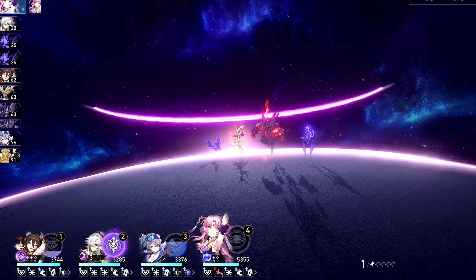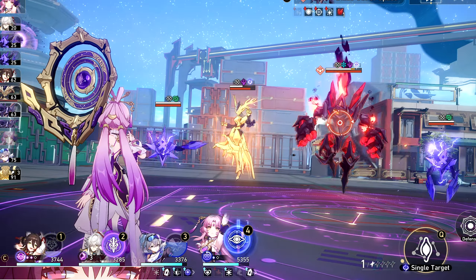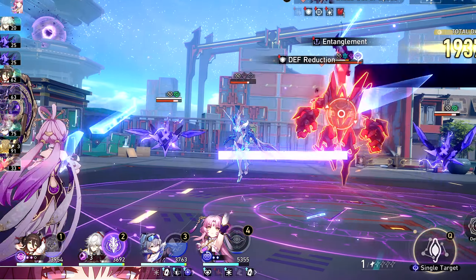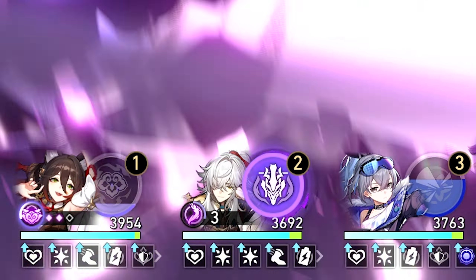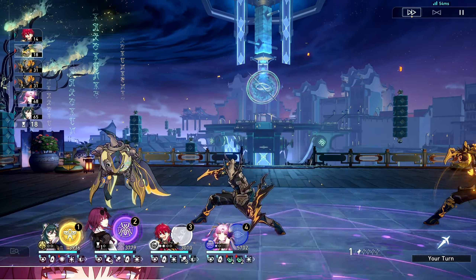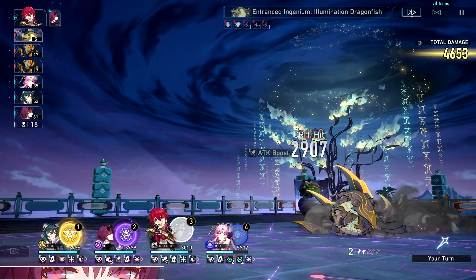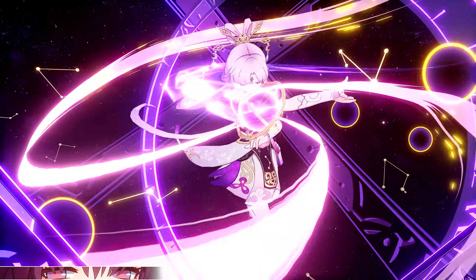Lastly, we have her ultimate, Final Flash — or 'I mean the woes of many morph to one.' It deals quantum damage up to 100% of her max HP to all enemies and gives her a single stock of the HP restoring trigger from her talent. Not only that, but her Ascension 4 trace allows her ultimate to work as an emergency heal to the party. When it's used, it heals all other allies by 5% of Fu Xuan's max HP. It doesn't seem like a lot, but this could be the difference between saving your team or getting one-shot, depending on how much HP Fu Xuan has.